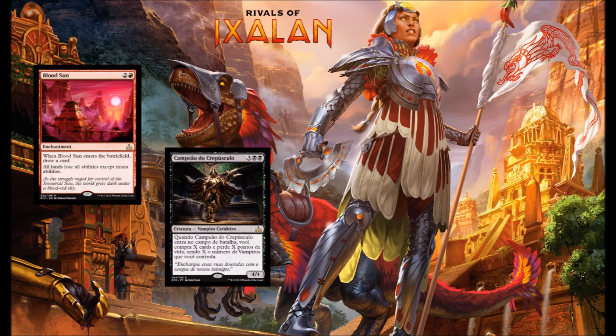Next up we have Champion of Twilight — double black and 3 for a 4-4 Vampire with a great ability. When it comes into play, you lose X life and draw X cards, X equaling the number of Vampires you control. This card's fantastic. It's a great payoff if you're playing a Vampire deck, and you're going to refill your hand mid to late game and just keep putting more and more pressure on your opponent.